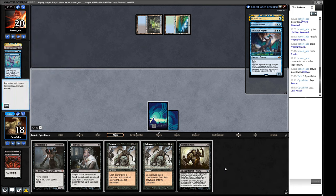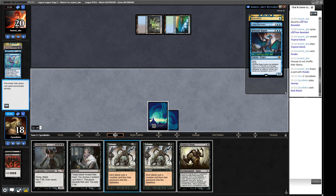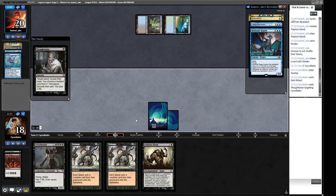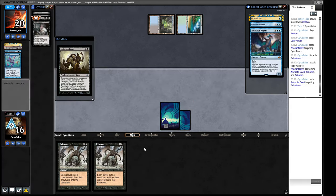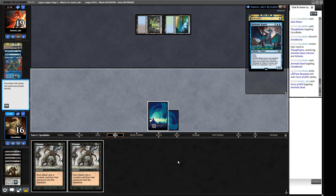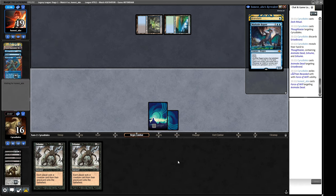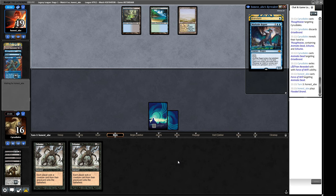Pretty happy to see this - we could reanimate a Bowmasters here, or we could aim high and try and reanimate our own Grizzlebrand. I like shooting high here. Although we could just Animate Dead their guy. Let's try and reanimate this Grizzlebrand - they got the Force of Will? We can then just start Exhuming stuff anyway. If they Force it, we can just do that next turn - Exhume and our opponent will get an Orcish Bowmasters, which is pretty good against Grizzlebrand, but we'll still have a 7/7 lifelinker.